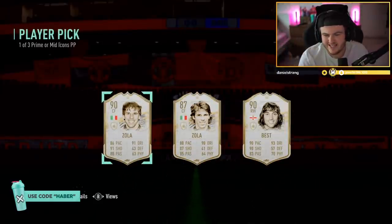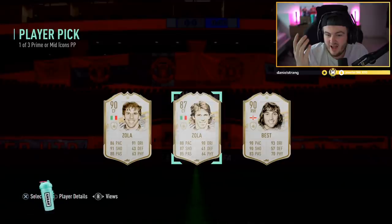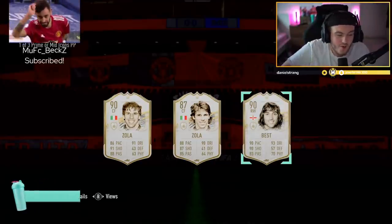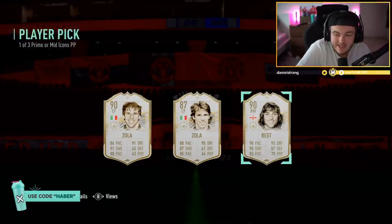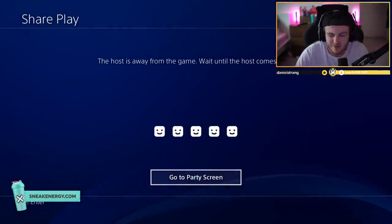Another Icon player pick. Two Zolas and a Best. I think Prime Zola's alright, and I think Best is alright as well. But the fact you can get two of the same icon... I don't like that at all. Best has got to be the choice there, in my opinion - I think Best is the best option there, no pun intended. I do find it mad that you can get two of the same icon in a single player pick - that just seems so strange to me.